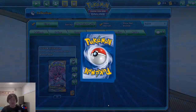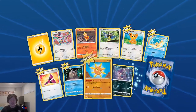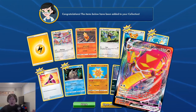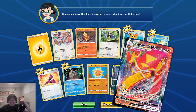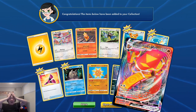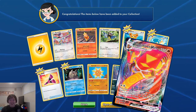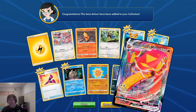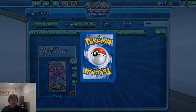Alright, next one! We got another Torchic, some Combustion, reversal Purrloin — and oh my goodness gracious, oh my god! We get the VMAX Centiskorch! I don't even have this one — and the normal one! Oh goodness gracious, yes! This is so awesome! These pulls are going so well! Look at that, so pretty, so pretty! I'll take it!